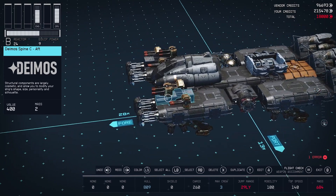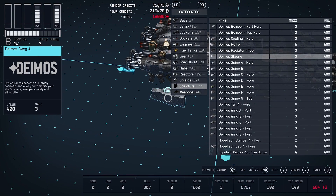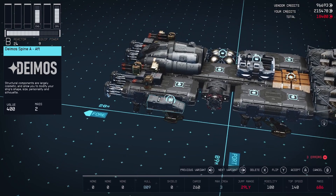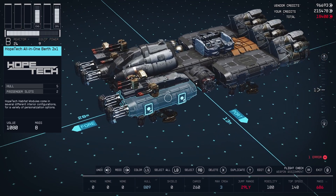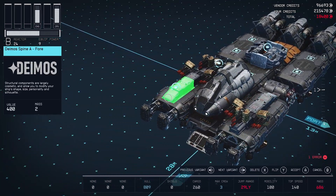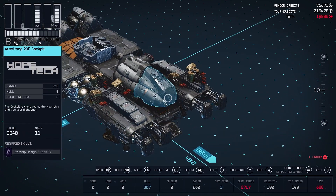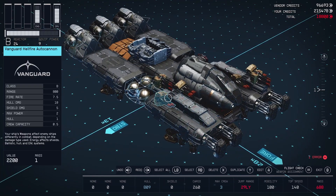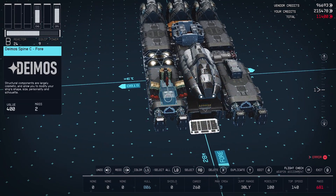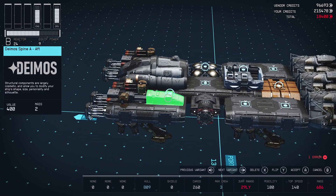There is that Deimos Spine. I could flip that backwards so it flows a little better, or I could scoot that back and have this one up front. Or just keep it aggressive and square it off right up front — yeah, that's what I'm going to do. It's definitely outside my comfort zone to do that. But that still works right there.